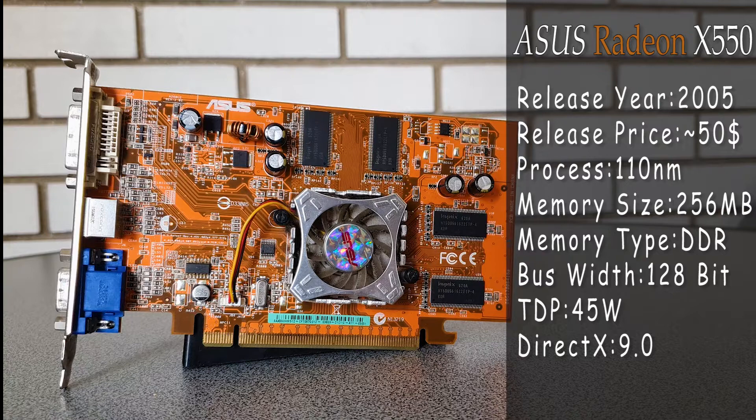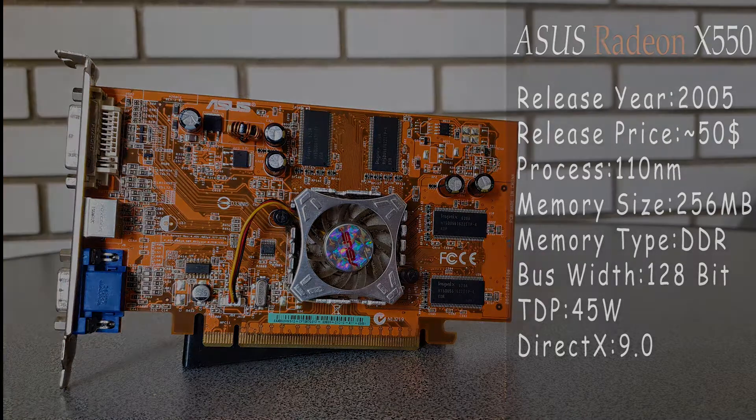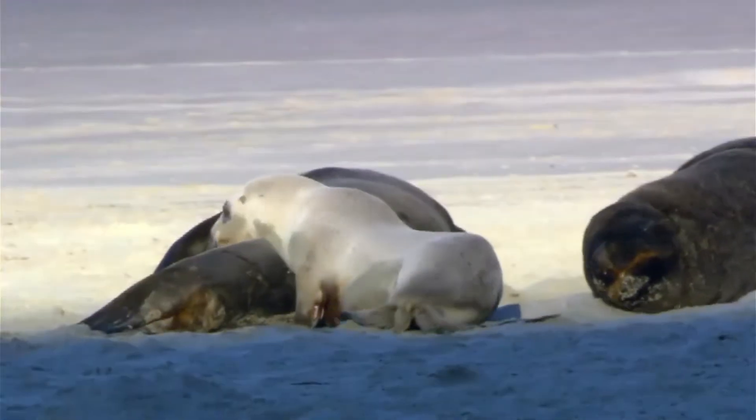Spec wise, it features a 128-bit memory bus with 256 MB of DDR memory, so compared to today's standards it falls behind in pretty much any aspect. But what kind of performance could you expect from a $50 GPU back in the day? Well, let's find out with some benchmarks.